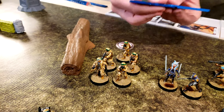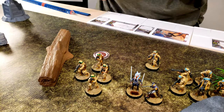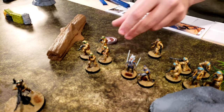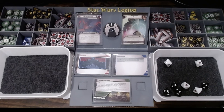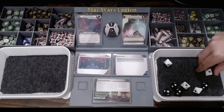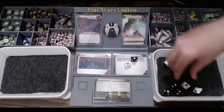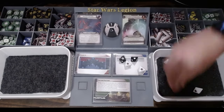These guys are going to move back to here, and they're going to shoot at those Royal Guard. So there's the two criticals. I'll put everything here and then reduce for cover. So four saves — these two go away.